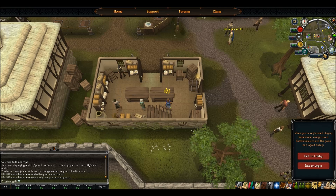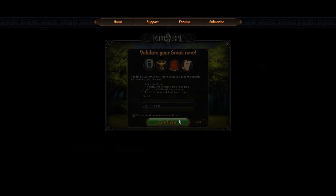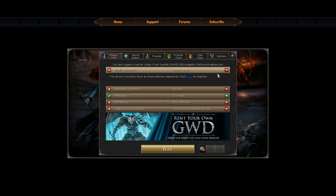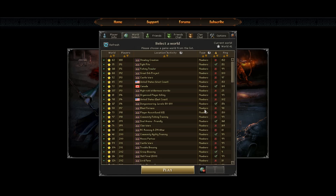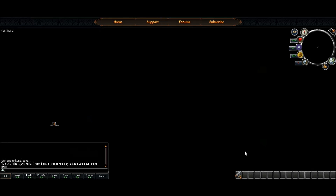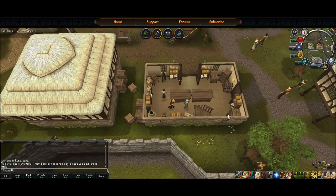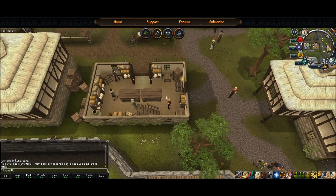Then you want to log out — exit to login, not lobby. Now I'm going to log in with my other account, 'tchops'. We need to make sure that we're in the same world as where we just dropped the money. So yeah, World 41 — that's the same world, so that's logged in now.